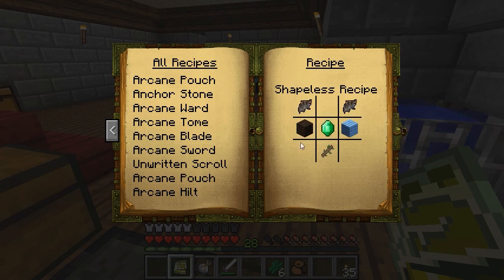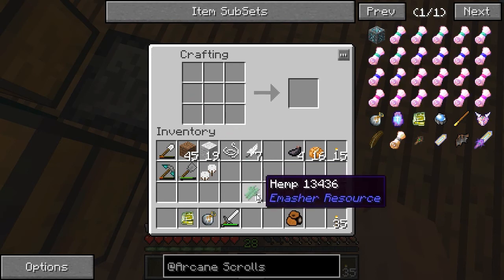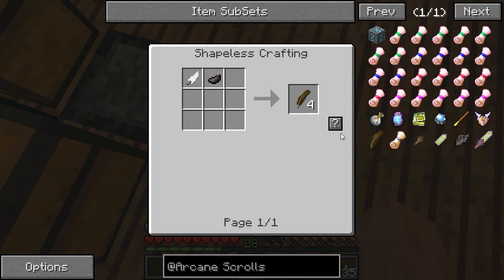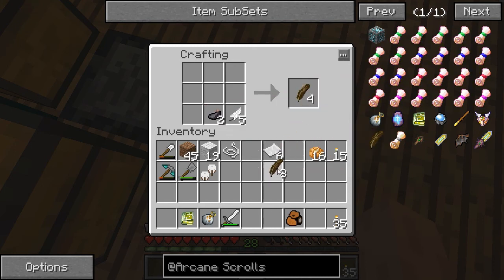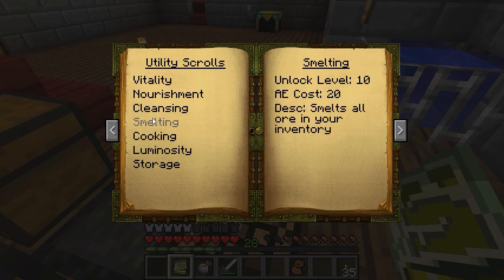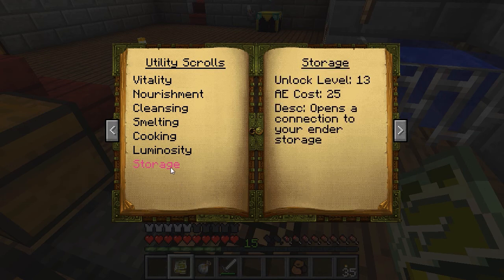I'm also not sure I want to make the arcane sword yet. What I do need to do is make some paper, which I can use hemp for — yes I can. I also need some quills, which are feather and ink — let's make eight. I'll open the arcane tome back up and go with the storage unlock. I clicked it and it took away levels — before I was at 28, now it's down to 15, so it took away 13 levels to unlock storage.